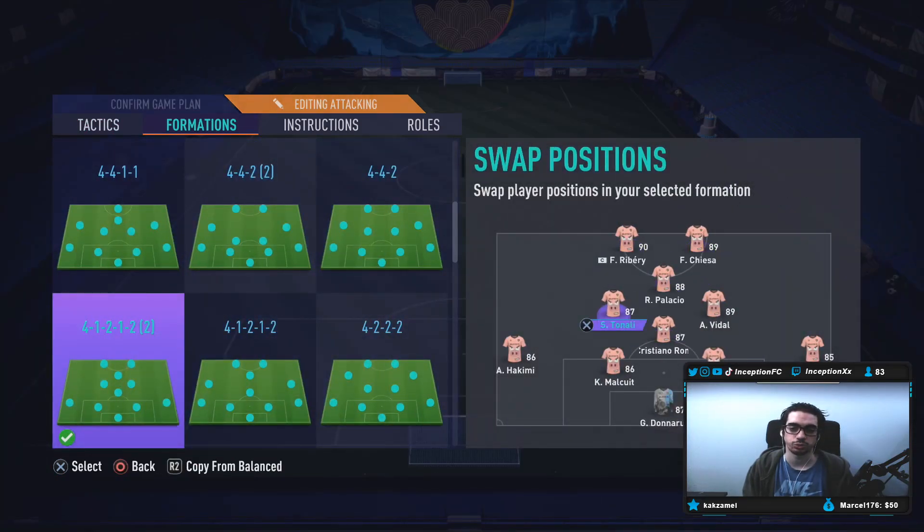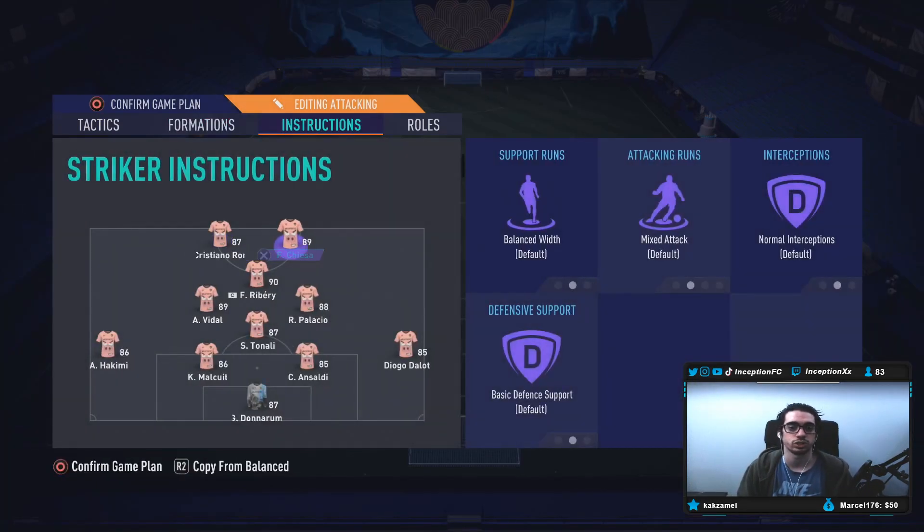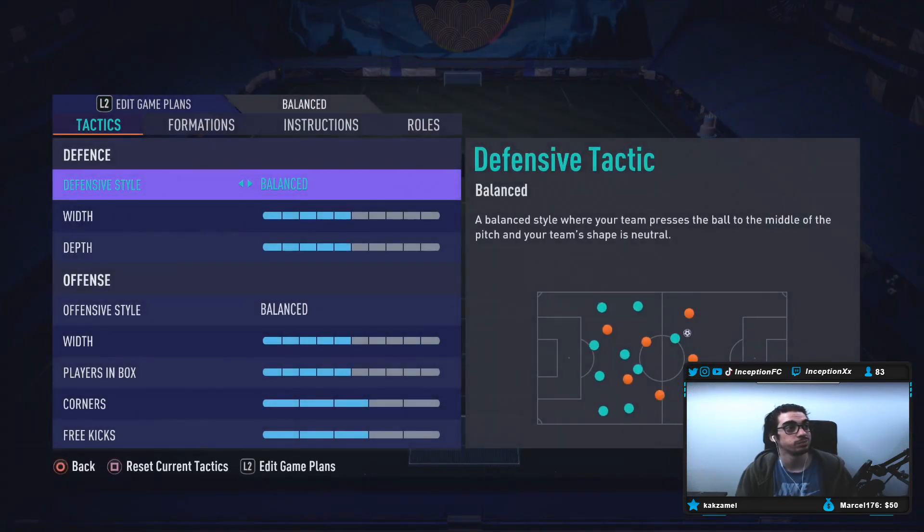Frank Ribéry, Cristiano Ronaldo up top. Vidal, we're going to switch off to the left side so I can put Palacio off to the right side, and then we'll have Chiesa up top. Since he is a right-footed player, I want to try out his left foot from time to time with dribbling too. The only instruction we're going to have on these two is just balanced, and we'll take it from there. Let's go check out the card — switching to the 4-1-2-1-2.